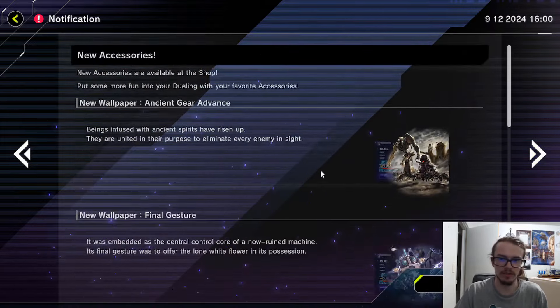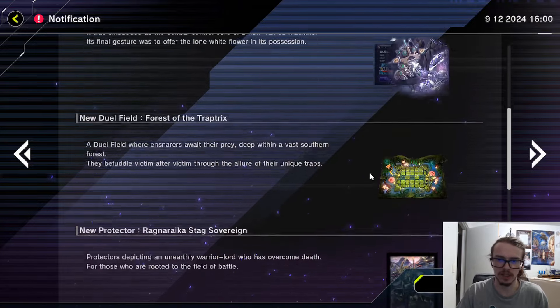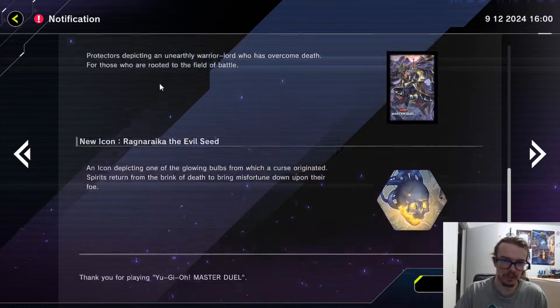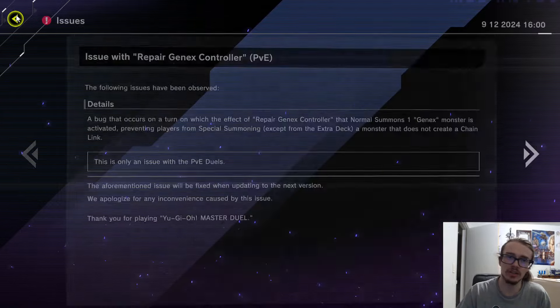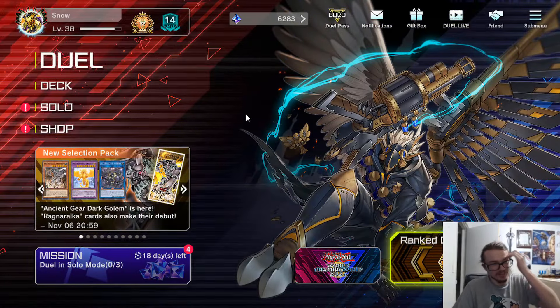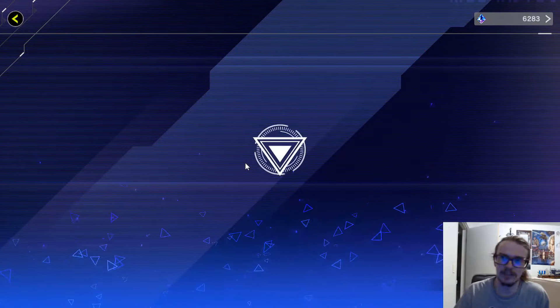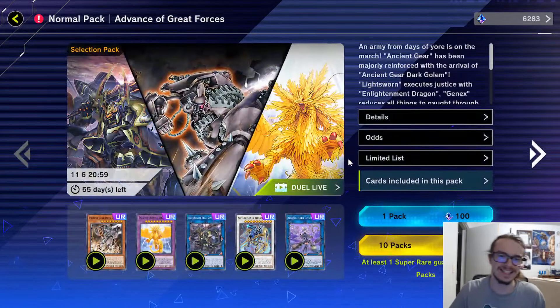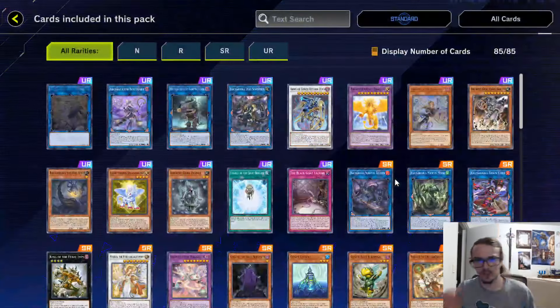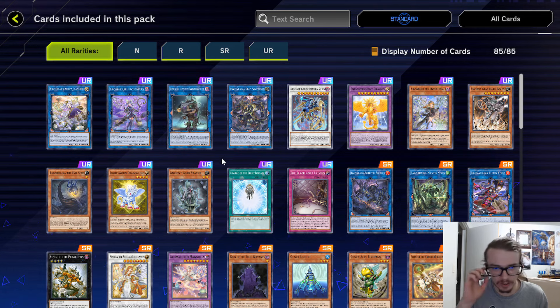And that's pretty much it in terms of the new stuff. We also have some new accessories and new game boards — all of that jazz. Immediately Gen X Controller got destroyed. Let's quickly hop into the shop and take a look at this pack and see exactly what we have here. You can apparently check out our Duel Live, which is kind of funny. Here we have the Ragnarika and the Lightsworn stuff.